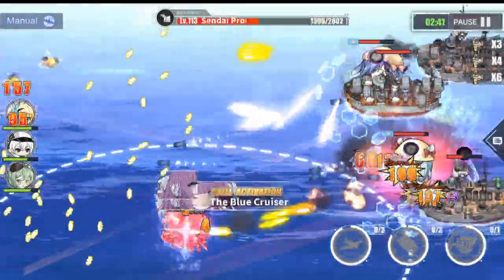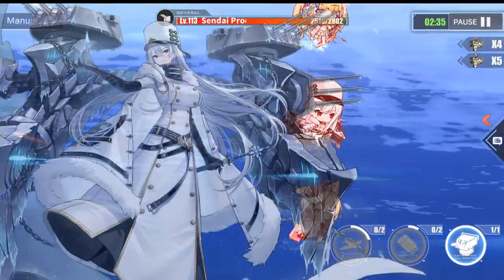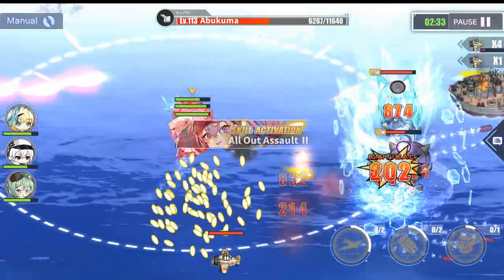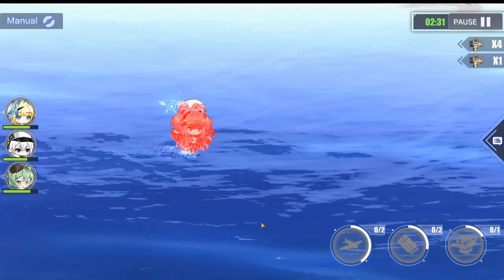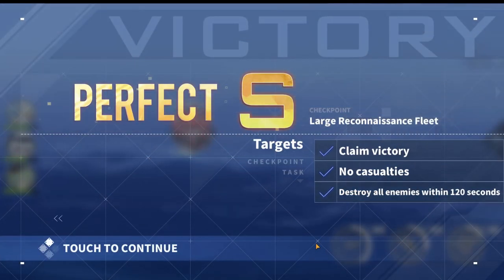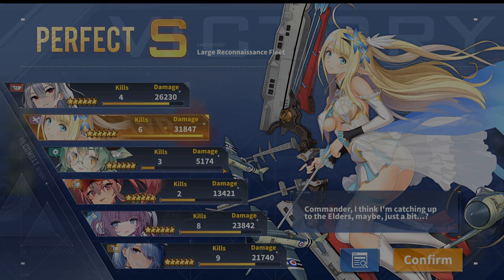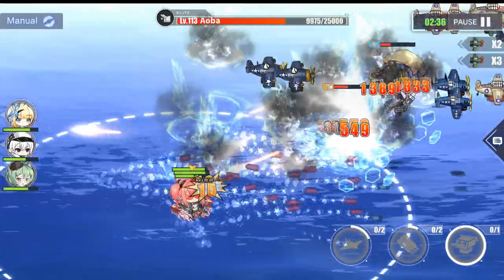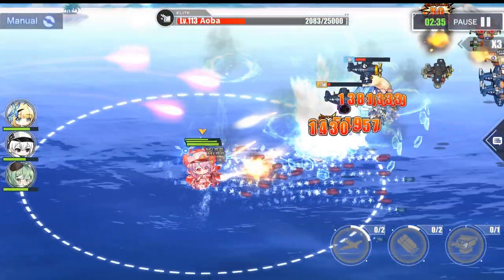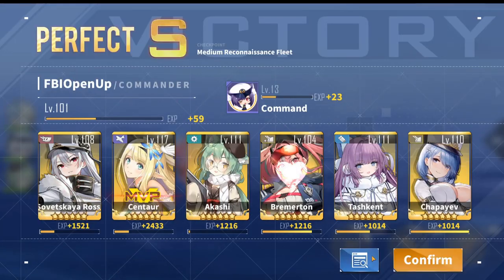For battle 5 I decided to go back to just Centaur and Sovetskaya, mostly because I ran out of ships in my submarines' hunting range. Let's see who wins Centaur or Sovetskaya for MVP. Oh, Centaur won again — that was actually kind of close this time. Now here's battle 6: Centaur procs, she gives that nice airspace dominance buff to Sovetskaya, Sovetskaya procs and shoots. Quick battle — check out the results. Centaur wins, no big surprise.